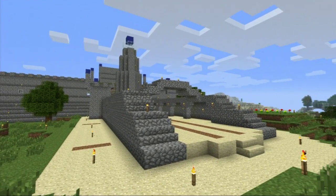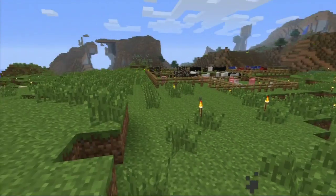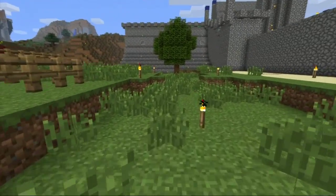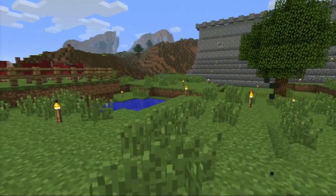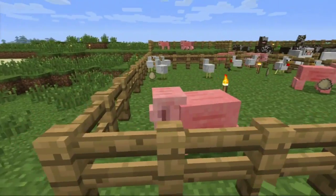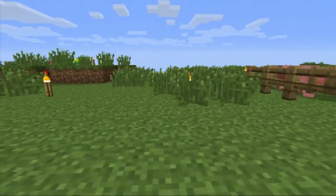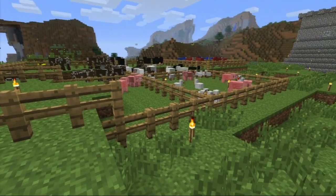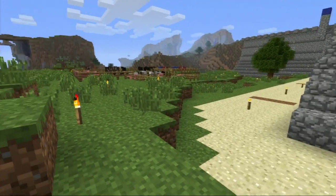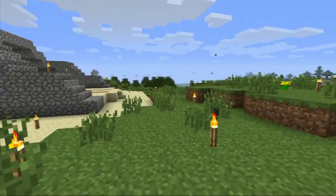I remember in the old server you had this crazy minecart system set up that would take you through the whole world. Yeah, what happened was engineers from our Costa Mesa office had started the server, and up here in the San Francisco office we joined and started building in a completely separate area. It would take a long time to get between the two areas, so we ended up building a powered minecart system to get between them. It eventually grew so that you could get pretty much to any part of the server in a matter of what was several minutes, down to just maybe half a minute or a few seconds in some cases.